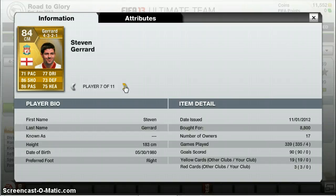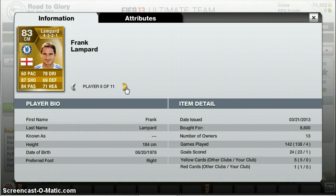Other centre mid, Steven Gerrard at 8.8k — converted from CAM to CM, but he plays really well: 71 pace, 77 dribbling, 86 shooting, 86 passing, 73 defending, 75 heading. Really good player. Other centre mid, Frank Lampard at 8.6k, again converted from a CAM. 60 pace — lacks a bit of pace, but for a centre mid you don't really need that. He's got a beast shot: 87 shooting, 84 passing, 78 dribbling, 69 defending and 71 heading.